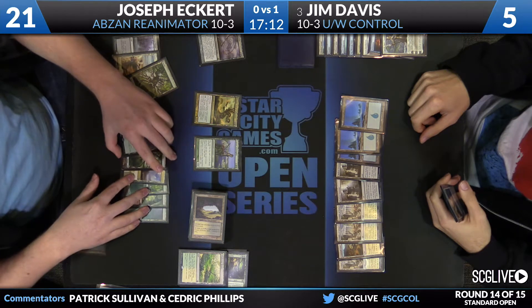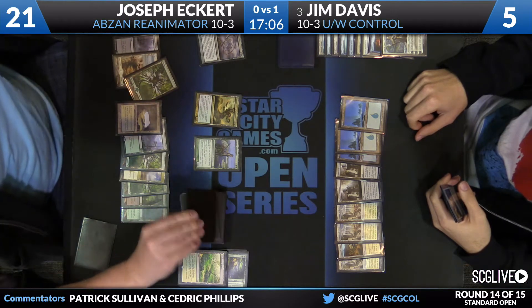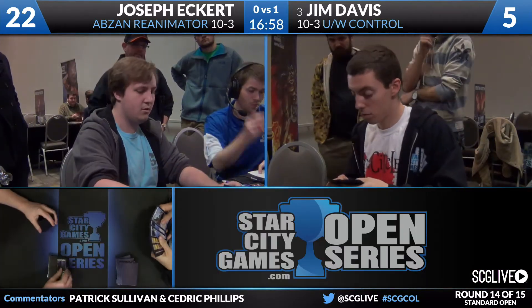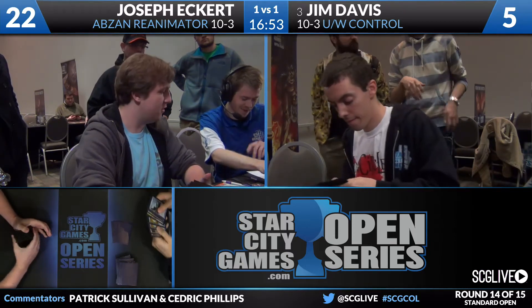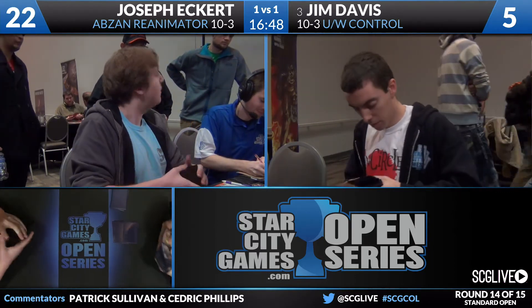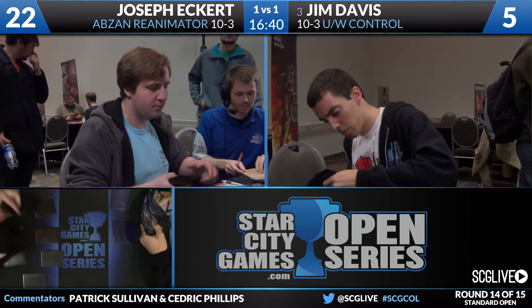Since he slammed the island into play that he just drew, he may be trying to get Joseph to also speed up. Because time is an issue here — about 17 minutes. And that's going to do it. Jim's going to go out to the sideboard very quickly. The big thing to notice here — we've watched this when he played against Rudy and in this particular game — he's boarding Glare of Heresy, and it has not been very good. You can see he's going to Last Breath right now, as he wants more ways to exile Courser of Kruphix and Eidolon of Blossoms. And I think the Glare of Heresies are getting cut right now. Jim's moving very, very fast.